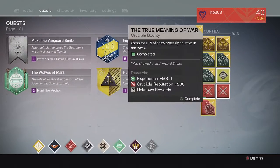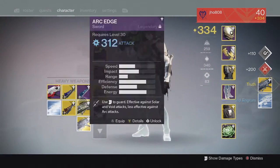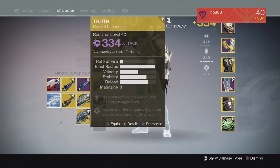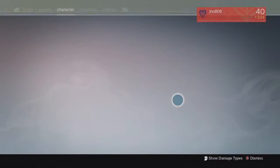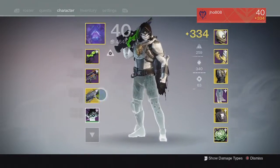For my last Crucible drop of the week on my Hunter, we got a Truth Rocket Launcher — another Exotic. Truth came in at 334 attack, so not max light level, but Truth is a really good Rocket Launcher in Crucible right now. Pretty solid reward overall in my opinion.